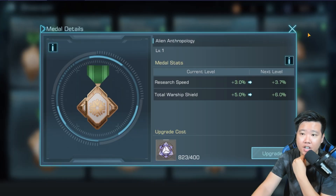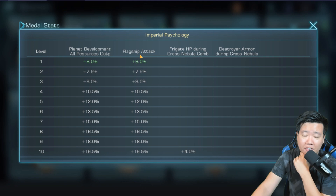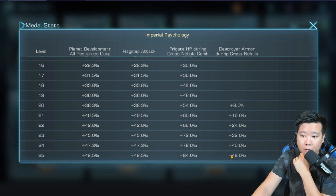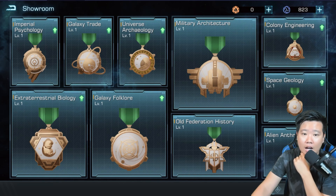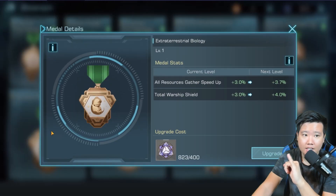For my top five choices for my current setup, I'm definitely going to get this planet development — flagship attack. Flagship attack is not the best; it won't give the best buff compared to a warship buff, but the kicker is I want the planet development and I definitely want more destroyer buff long term. It is only 48%, and eventually I'll have a frigate or cruiser setup as well. That's one I'd invest into.